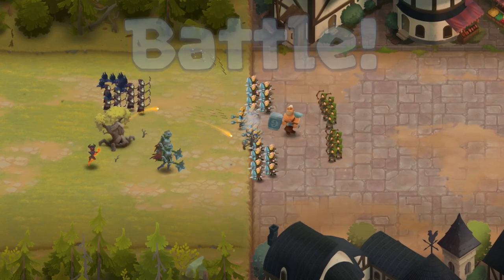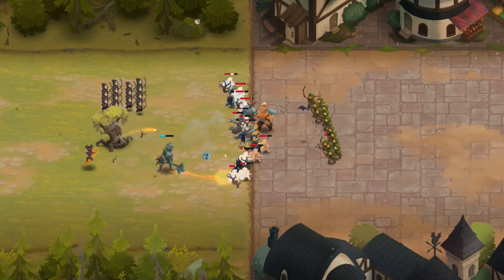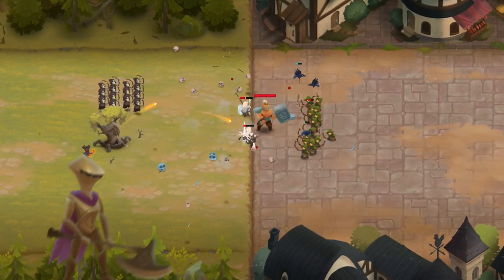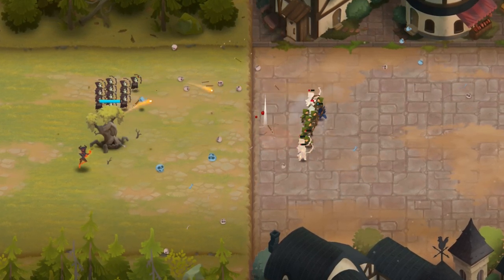Ancient Tree works well with all sorts of ranged units, as well as units that stun or disable the opponent. Crystal Spire, Archers, Faceless Knights, and Ember Fiend are all great choices to include in your Ancient Tree setup.